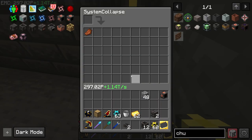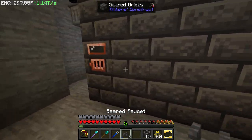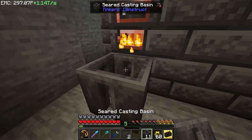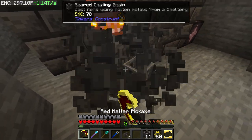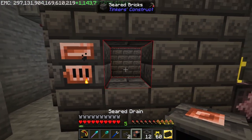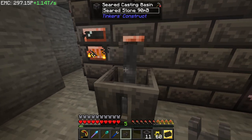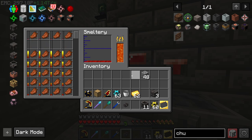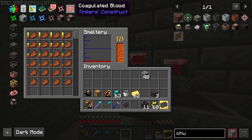Grab a compressed EMC link, grab an item pipe, and throw the rotten flesh in here — set the extract and we should start getting blood. Also I need to cast off the seared stone that got in there. Get a drain in here too, because it doesn't do anything without the drain. We're getting blood in there now — that's what we're going for.